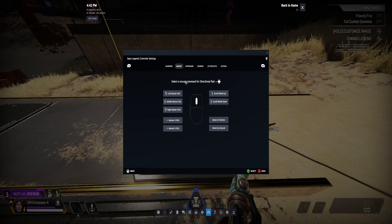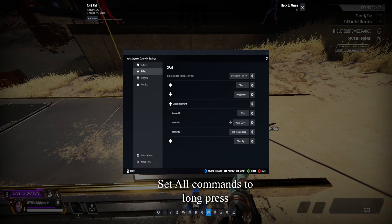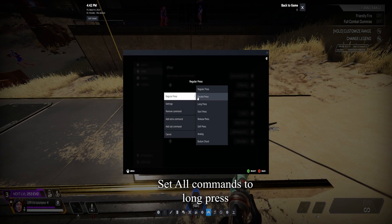Add an extra command and bind it to left mouse click. After you have done that, change all the binds from regular press to long press.